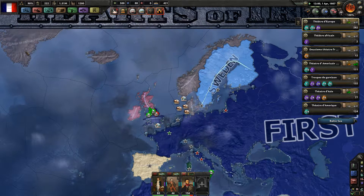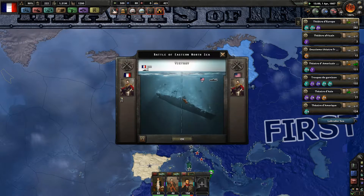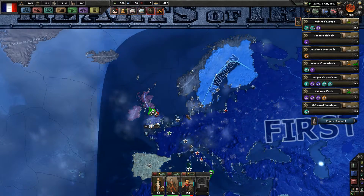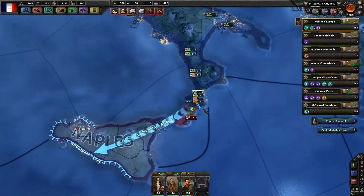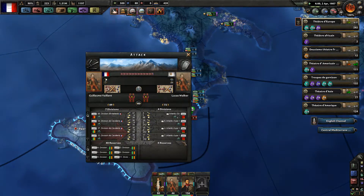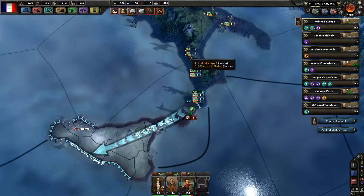We have 100 naval battle results — of course we won. We lost some convoys to the Americans, but it's rather temporary. When can we kill these troops? I mean, they shouldn't have any weapons left, but they still have a strength of 20.